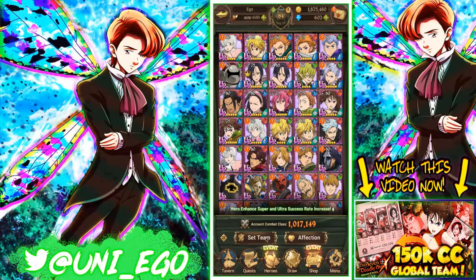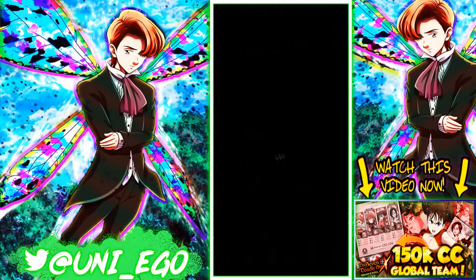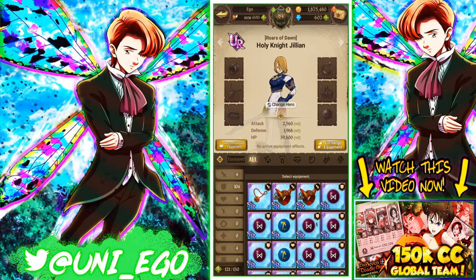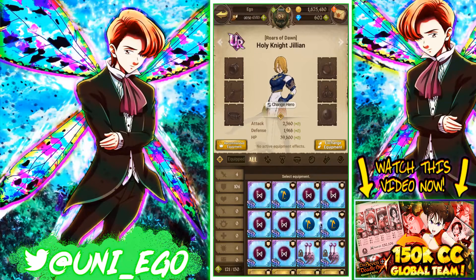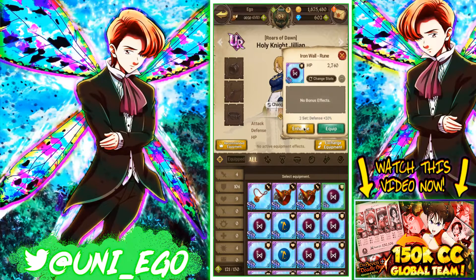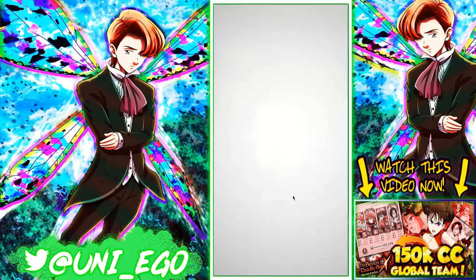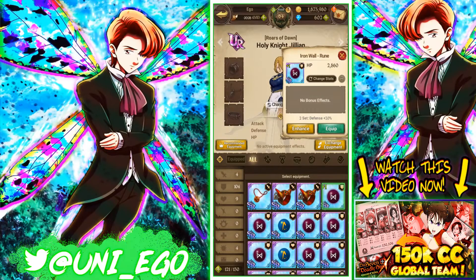The best thing to do: go to your team, click on a random character — I'll click on Jillian — go to equipment. She doesn't have anything, so that's perfect. What I can do is take one of my unused SSR gears, click enhance, and enhance it one time.